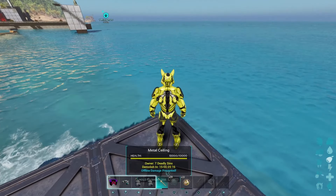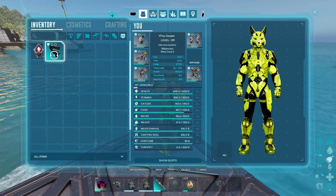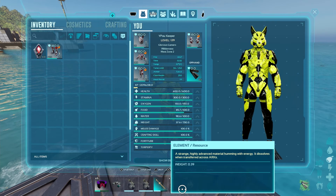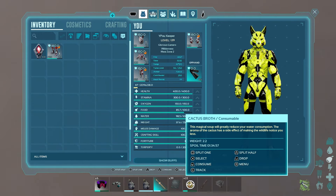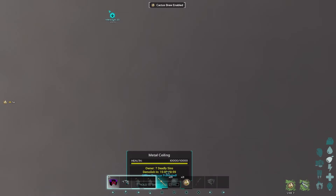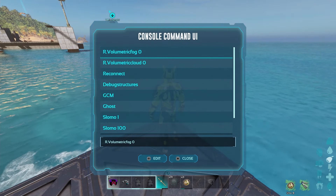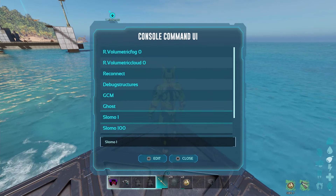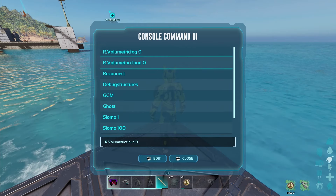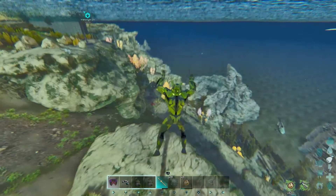We don't have vacuum compartments so we're going to start from the top. We're going to equip our Flippers and then drink our Cactus Broth — remember this lasts around 600 seconds, so make sure it doesn't run out while you're down there. To improve visibility we're going to use the console commands: r.volumetric.fog 0 and r.volumetric.cloud 0. This removes the clouds and the fog so we can see clearly on the water.